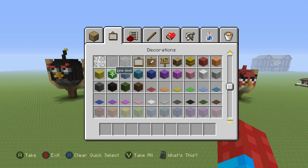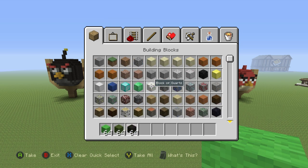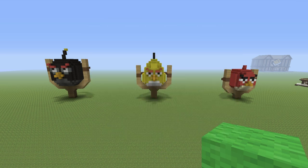So we're going to need some lime green wool, we'll also need some green wool, we'll also want black wool, then grab yourself some block of quartz, we'll want to grab some lapis lazuli, also block of gold, we will also want some yellow stained clay, and finally we'll need some quartz stairs.